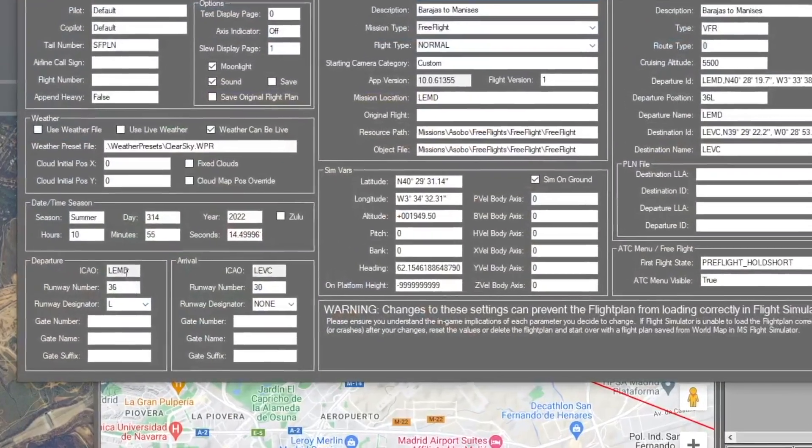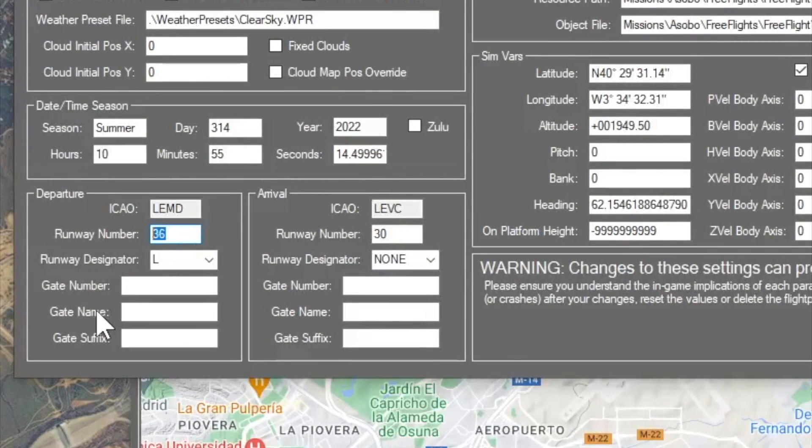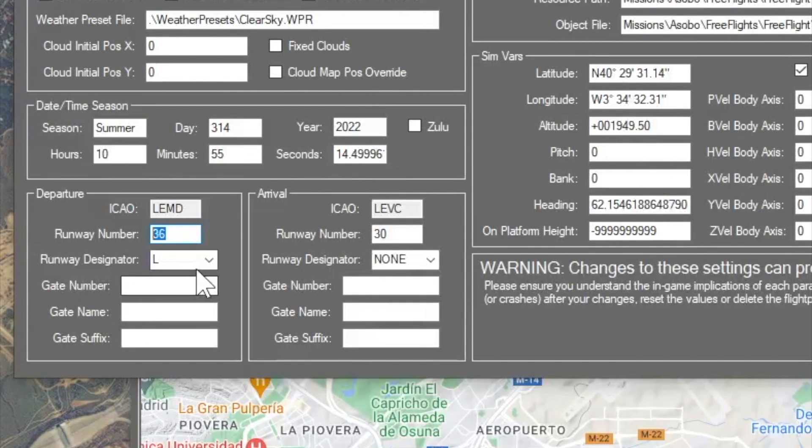If you look at your ATC settings, you still have the departure that was selected and an arrival if there was one from within world map. But your location here is going to be at the center of the airport most of the time.